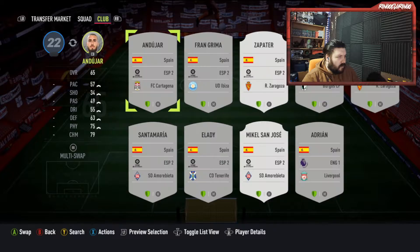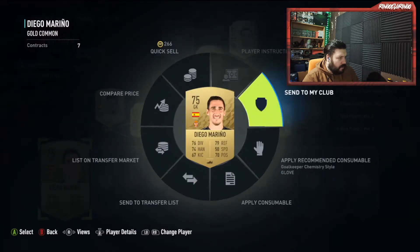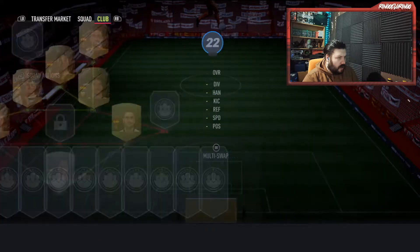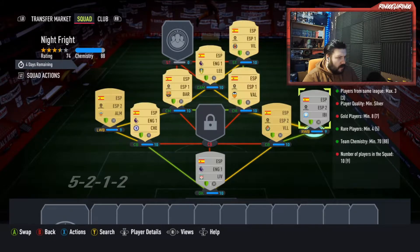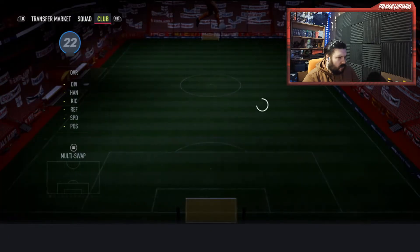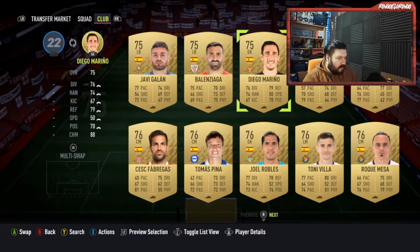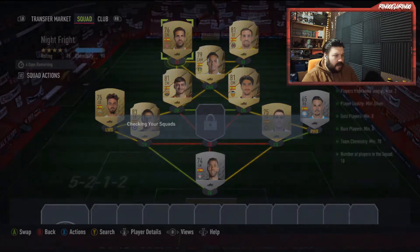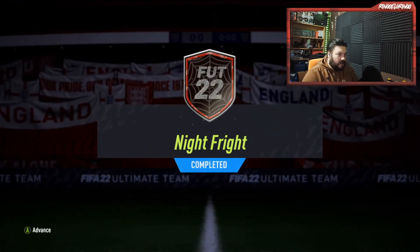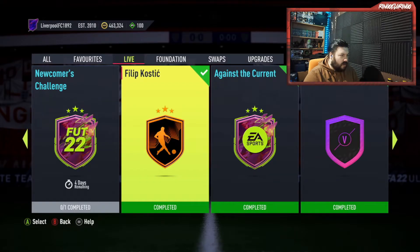Let's go to Silver and see what we've got. We've got Adrian from Liverpool — he could go in there. We just need one more gold player to fill the rest of this out, which will be Cesc Fabregas. And that is done. We're going to open this as part of our reward pack opening, which is going to be in this same video.